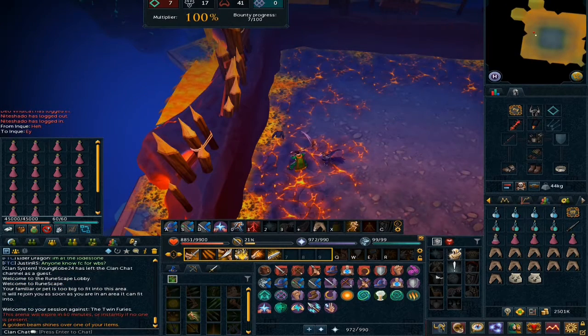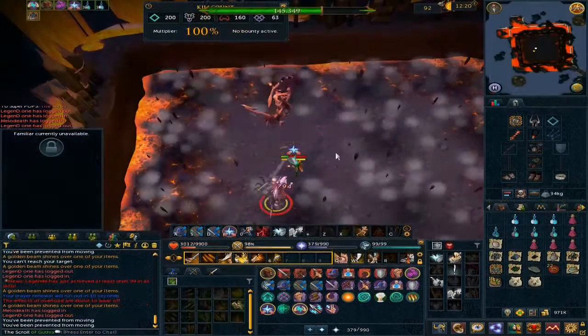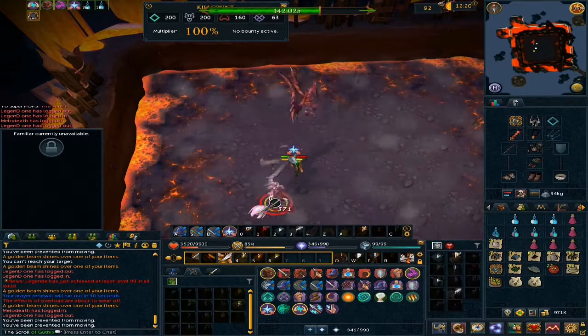I sense a dry streak coming in. I got a dormant chest, which is fine. I continued killing Furies on and on, grinding through the drops.